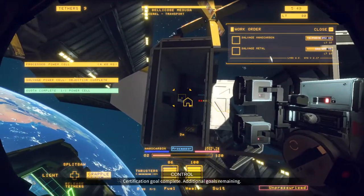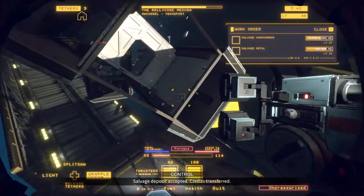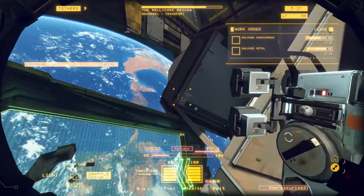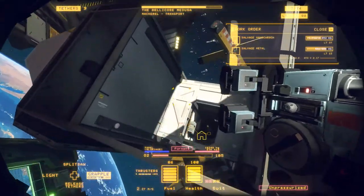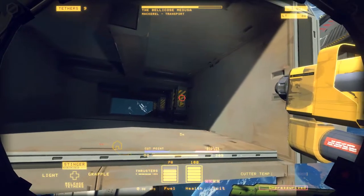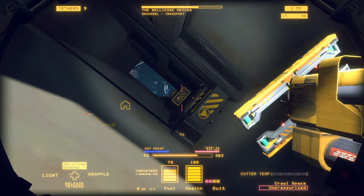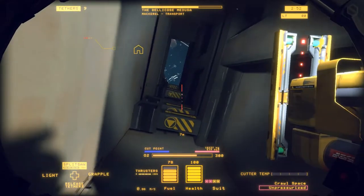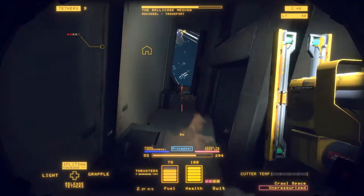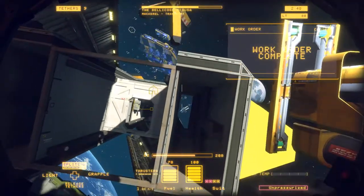Now I'm gonna go in here — I have no idea what that is, but it's worth money. Alright, I guess the back end was the power cell. I'm gonna strip some lights out of here because all these little things down here are lights too — it gets a few bucks. I'll bring it back and I'm gonna cut the rest of this down. Okay, we're running short on time, so let's start getting rid of these. Let's use the split saw and see if we can get right through all of these at the same time.